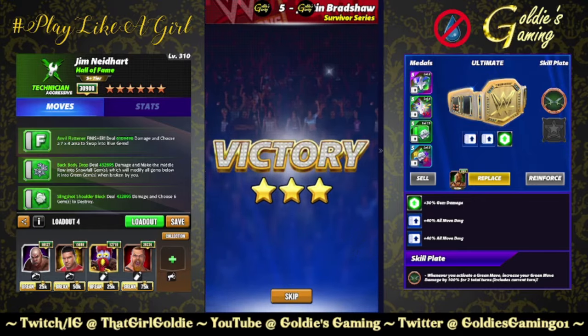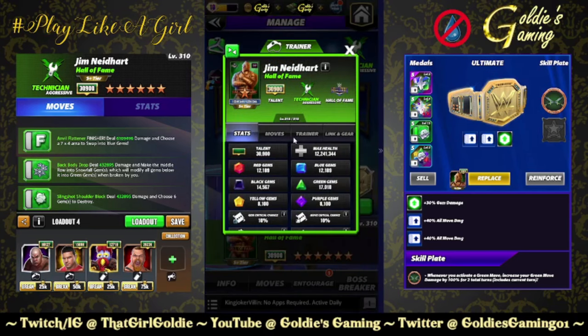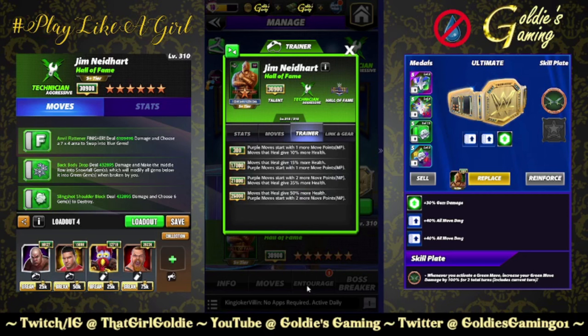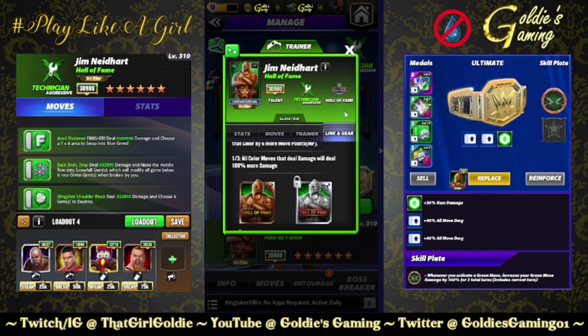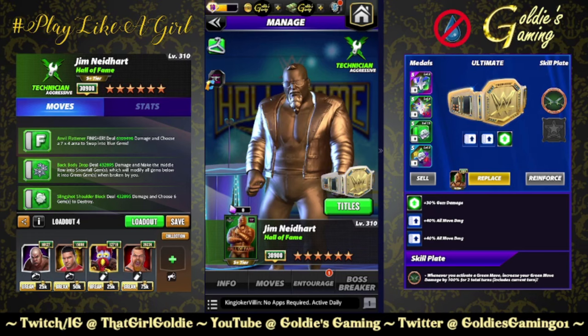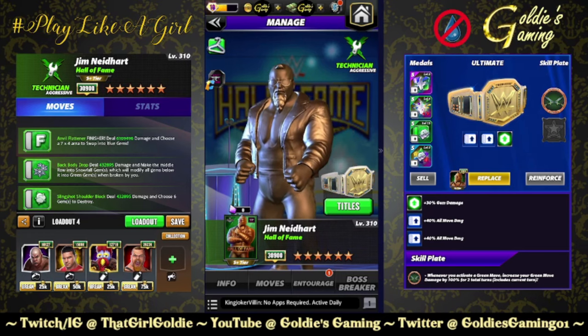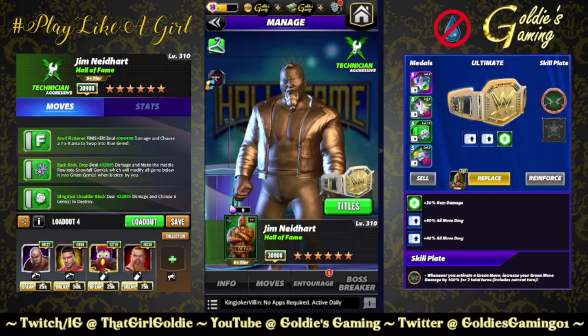That concludes our first look at Jim Neidhart Hall of Fame. He's an Aggressive Era Hall of Fame Technician with trainer ability at 26k — purple moves start with two more move points and moves that heal give 50 more health, making him a trainer for Hall of Fame Ray. He does have gears; this preview did not include them — stay tuned for the run-it-back because the move damage build with gears is going to get a little insane. We saw sub, bleed, gem damage, leech damage, and move damage — lots of different ways to play this character.